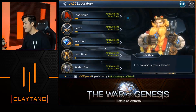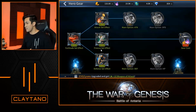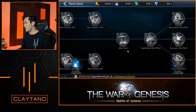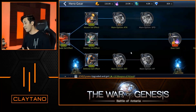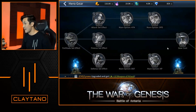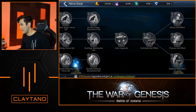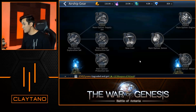The other thing I want to show you guys is the laboratory, which is also pretty unique to the game. Taking the hero gear as an example, it gives you this whole ability or skill tree — you can call it whatever you want. It gives you all these different bonus effects that you guys can customize to how you want to play. If you're super offensive, you can put all your stats into increasing your attack set effect, like a plus 5% attack on your attack set. You can also do that same thing with your leadership, your battle, your resources, and your airship gear specifically.